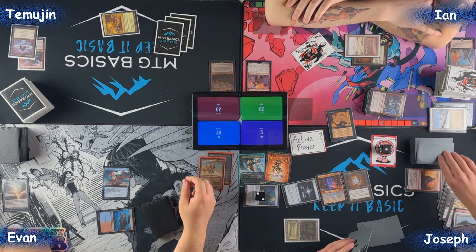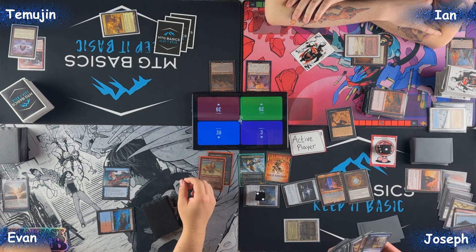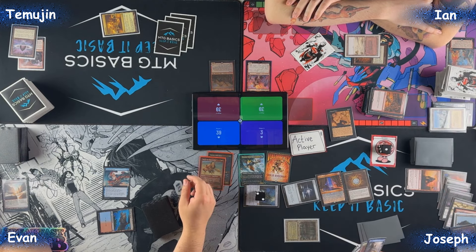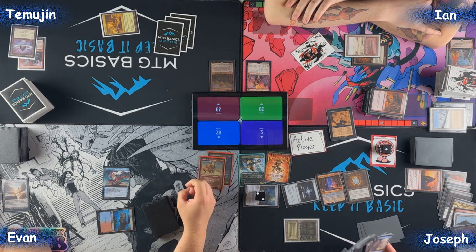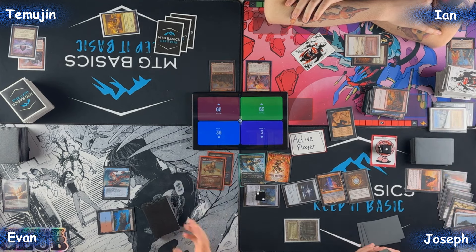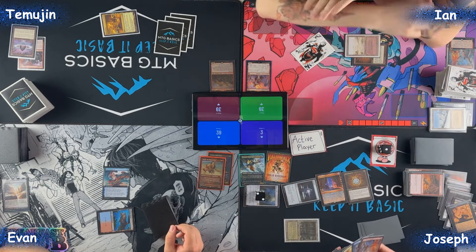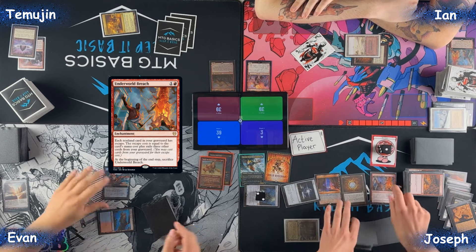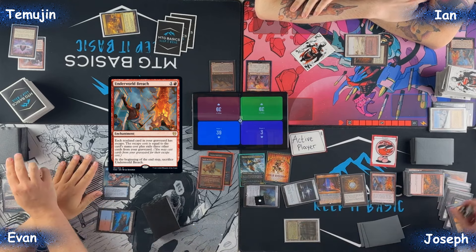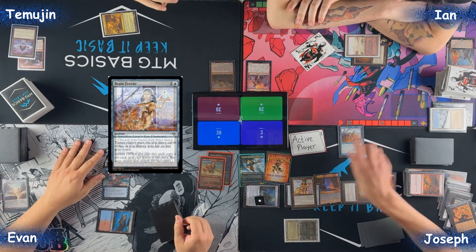That can't be it — you cannot tutor for a tutor. Well, then I won't do it. This is the line you went for — it was definitely a dodge. I can just steal Thrasios. I have rocks. I'm going to cast Underworld Breach. I'm going to Brain Freeze — original target: me, please. I have a trigger.